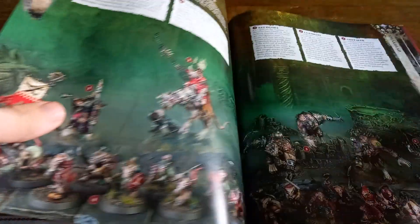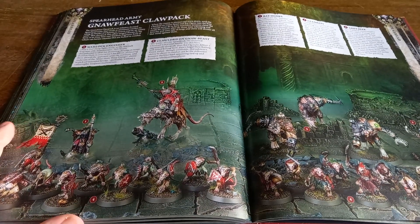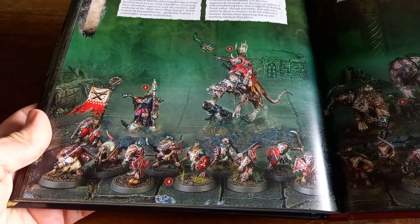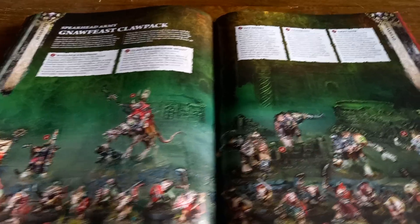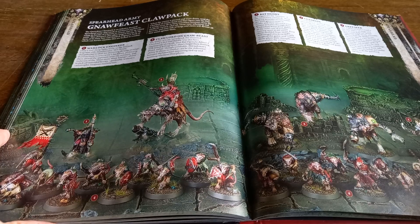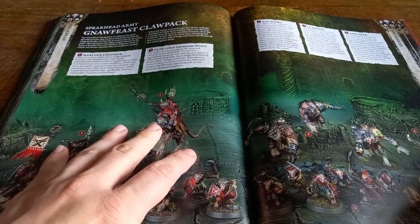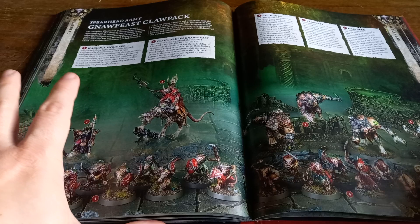You also have war scrolls for their endless spells, and then some fun stuff for those wanting to dive into Spearhead and learn to play. If you had the Skaven launch box set or wanted to get your hands on these bits anyway, you have the rules for the Norfeast Claw Pack — your Spearhead entry point for the game. It's presented in the same fashion as previous additions in 40K where you get everything over a couple of double page spreads, nice and easy.